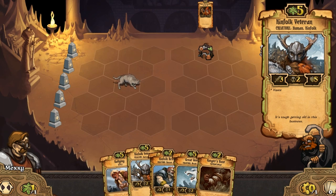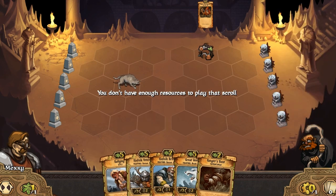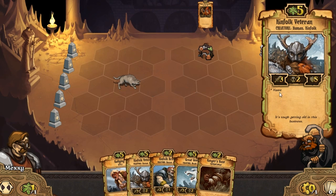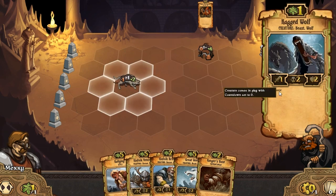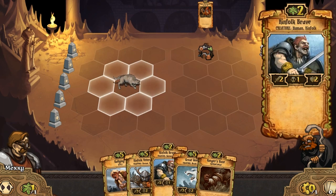He's got haste, which means he comes into play with countdown set to zero so he can attack straight away as soon as you place him down. That's the same with the Ragged Wolf as well. Kinfolk Brave - he's just a normal unit, two-two with one cooldown, which means he can attack each turn.